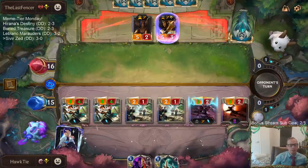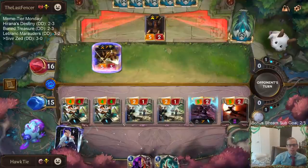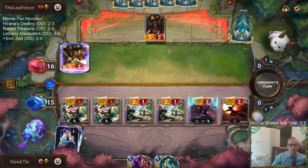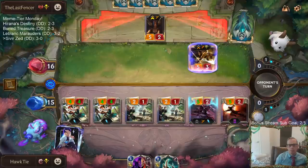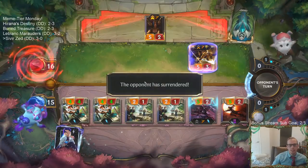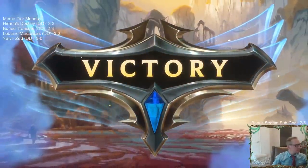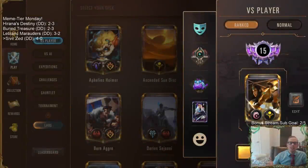If they block Inspiring Mentor and a 4/4, they're taking 16 damage and they lose. Can't really block a 2/1 with Sivir, going down to one with that block. Yeah, they're done. See you later. GGs - 4 and 0!